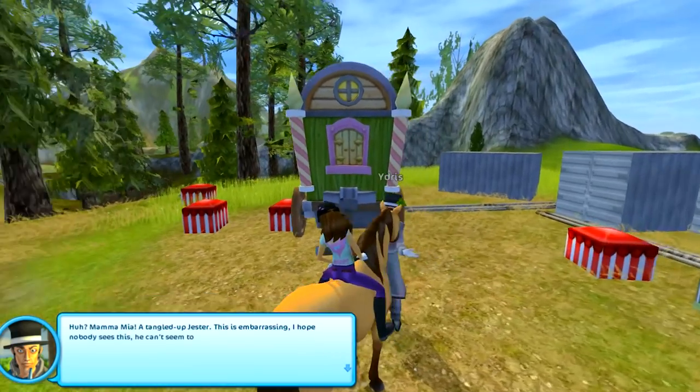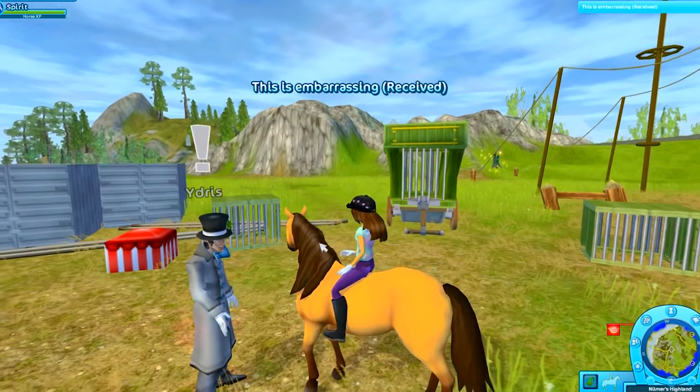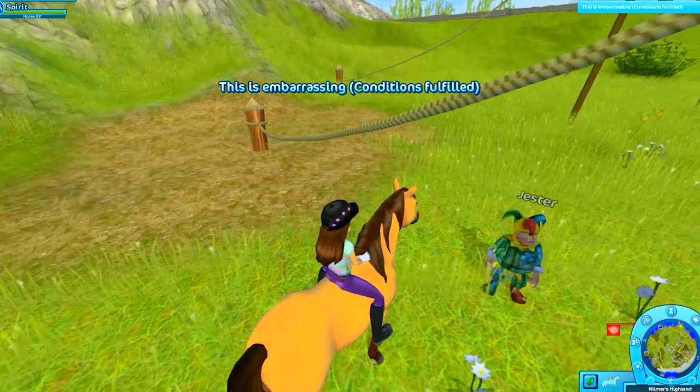We gotta get him down! Tangled up jester. This is embarrassing. I hope nobody sees this. Alright, let's go untangle him! Can't just leave him hanging like this! Hello, help me! Get me down, please! There we go! Are you okay? Yes, I'm fine.